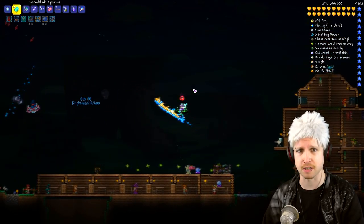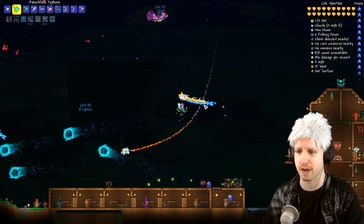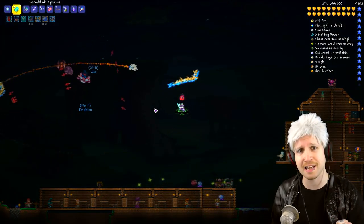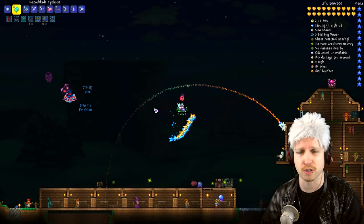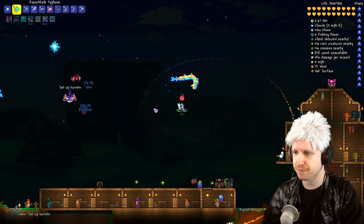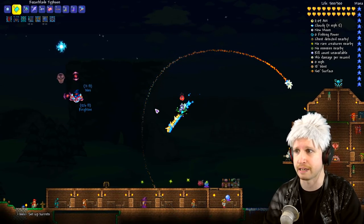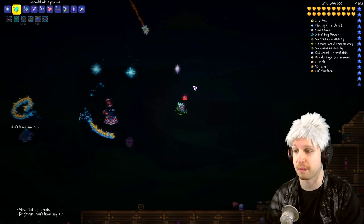Last episode we attempted the Moon Lord and got our butts kicked, even though he was actually very very close to dying. We swapped over to the same spell the other dudes are using — this is the one we got from Duke Fishron. It works the same as our black holes but goes towards him a bit faster, so hopefully we're gonna be able to actually beat him.